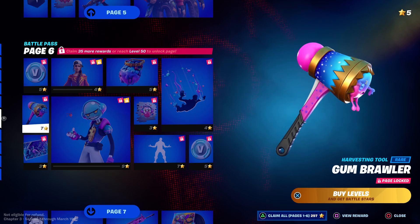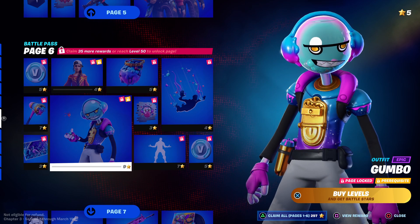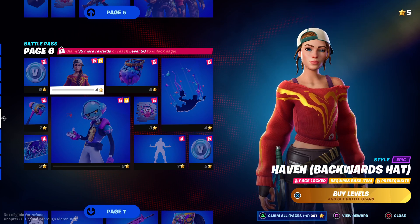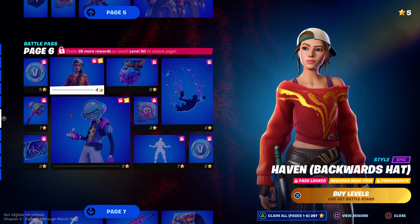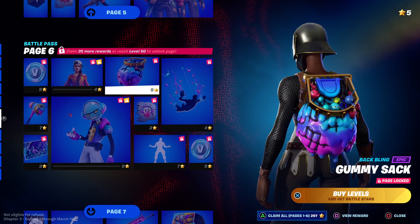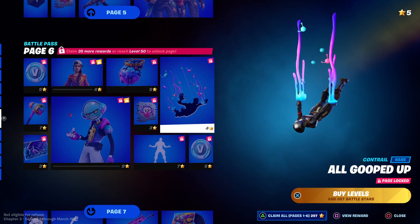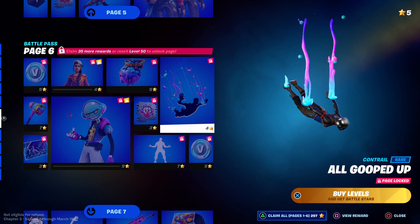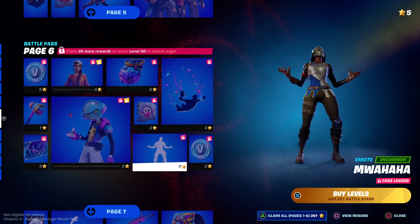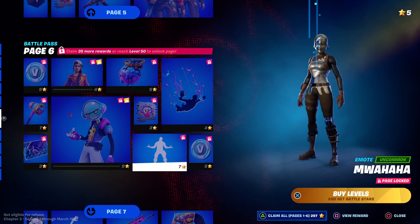We've got the Gum Brawler. New loading screen. Gumbo is one of the new skins. Another style for Haven — I like the backwards hat on this one. Back bling — Gummy Sack — probably gonna be using this one, it looks actually pretty good. Contrail — All Gooped Up — I like it. New emote — that's probably the one people are going to start using.